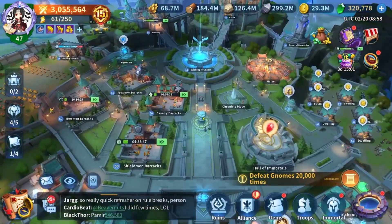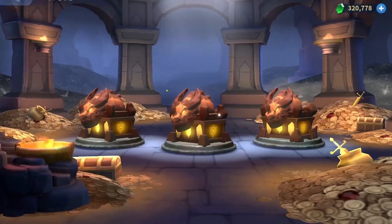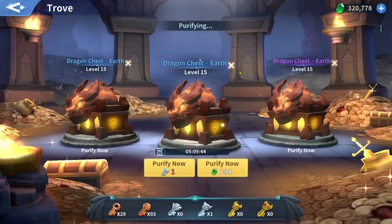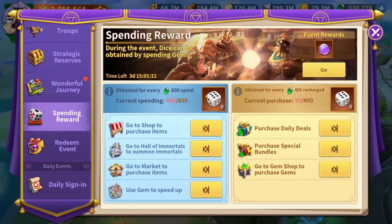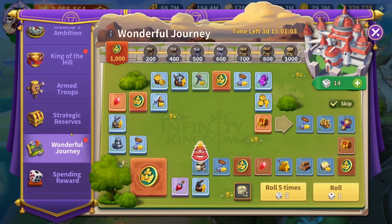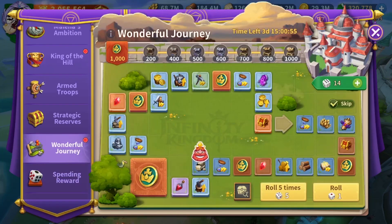One thing I want to mention: I spend gems in this spending reward event on my dragon chest. Spending gems on the dragon chest is very important to me — I need as many strong crystals as possible to max my dragon trees. This is how I get my gems spent and accumulate many dice before the event even reaches the second or third day. I keep spending gems to have enough dice to play this wonderful journey.